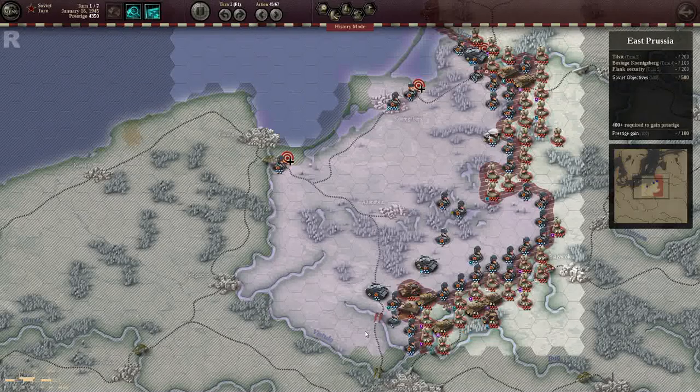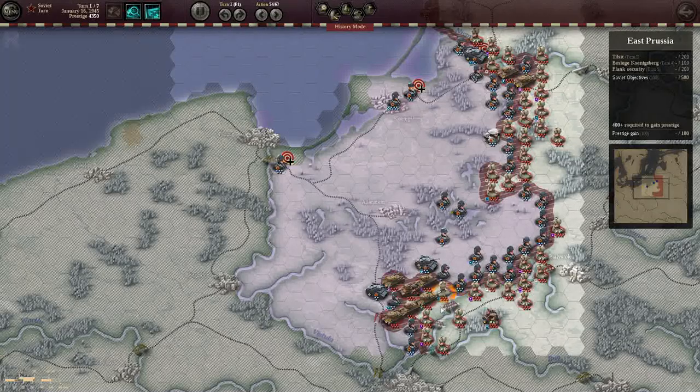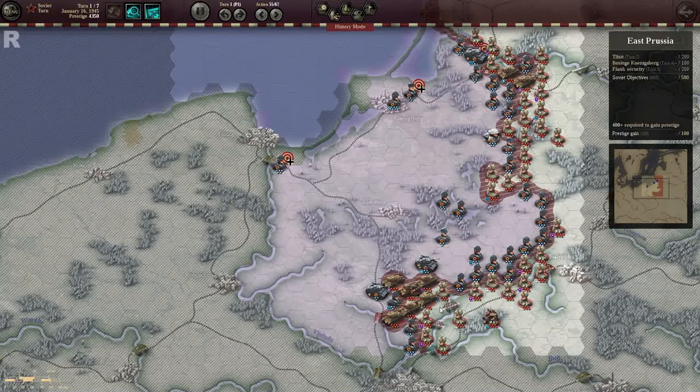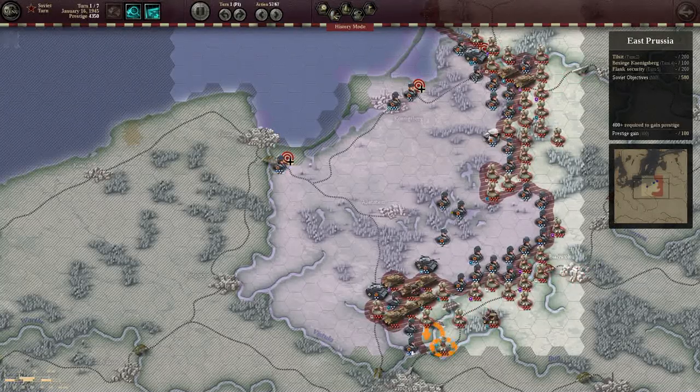Definitely want to push your armour up — your rear armour first, and then able to cover the path of the armour that's in front. My supply is right here, so I definitely want to put a unit on that. Otherwise it's quite a tempting target, and you can use that just to tempt the enemy.